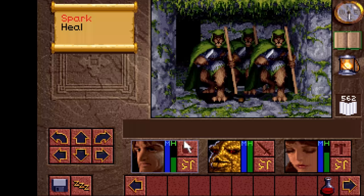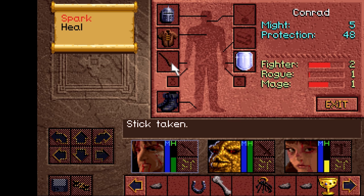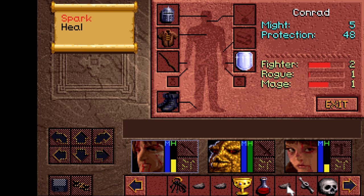Number 2: A nice trick that I learned, especially if you have a messy inventory, is that whenever you're in a fight, you can just click on your character's portrait to pause the battle. When paused, you can search for the potion, spell, or whatever you need before unpausing the game again. This is really helpful in difficult battles.